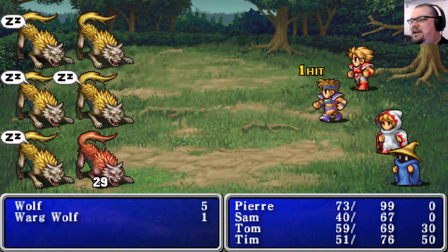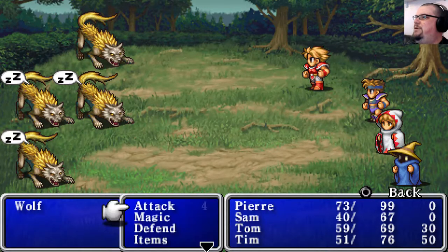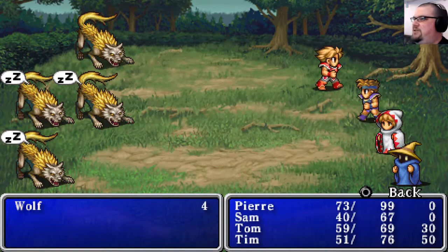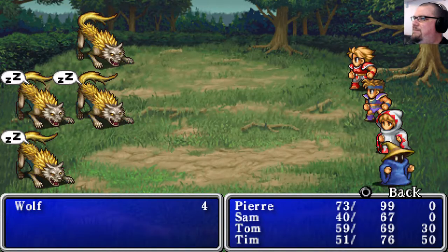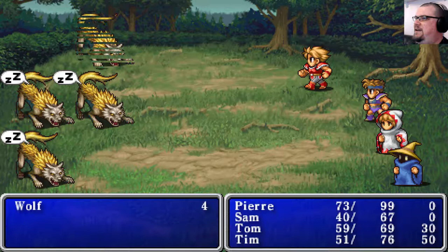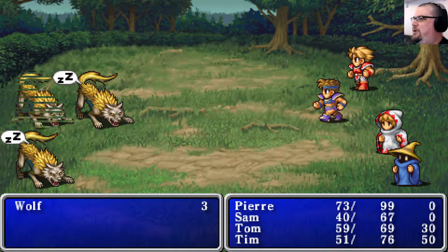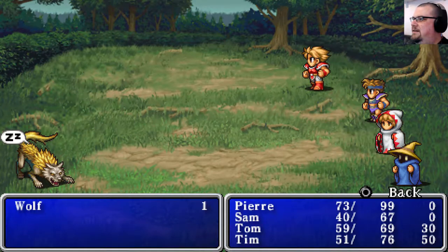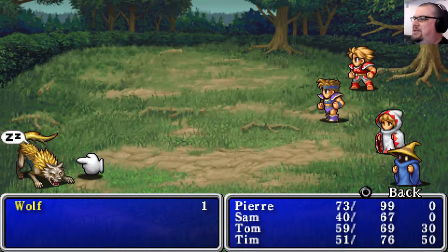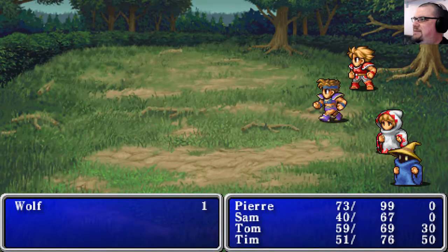This is another nice thing over the original NES version. The original NES version, presumably due to limitations, wouldn't display things like status effects. You'd just have to remember which ones had been afflicted by sleep or poison or paralysis or whatever. That can be quite difficult to keep track of when you're fighting maybe nine enemies at once, as you sometimes are in this game.